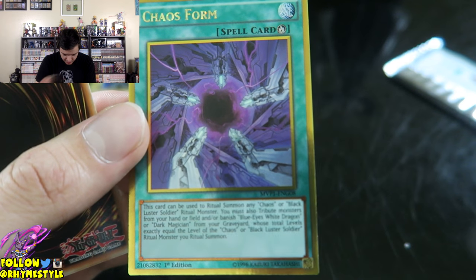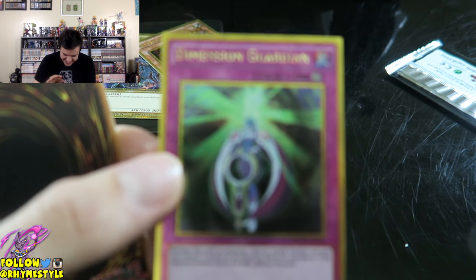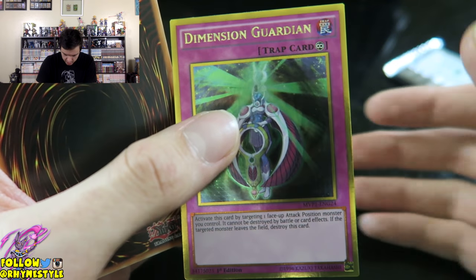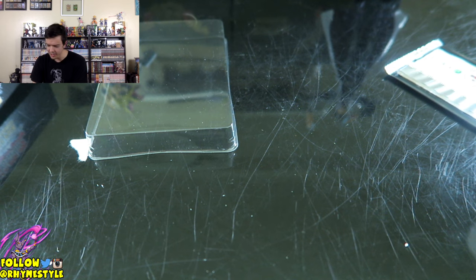Next one is Chaos Form once again — okay, so here's a dupe. And we got Dimension Guardian. And the next one is going to be Pandemic Dragon. Not that many dupes so far, which is good. Getting dupes sucks, but so far, so good. Let me put these right here so I'm not getting my hands all over them.